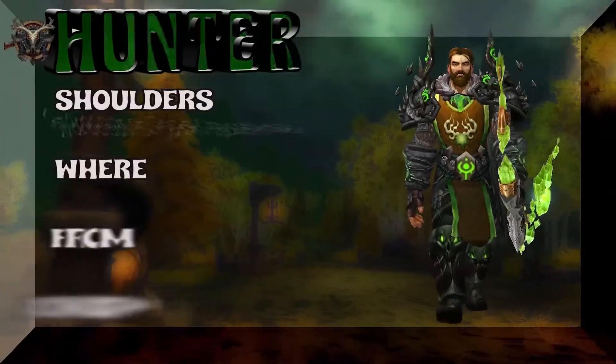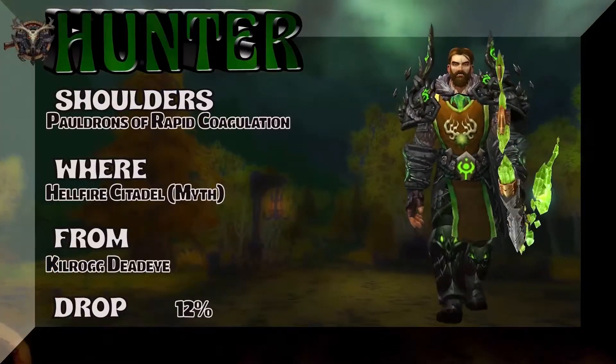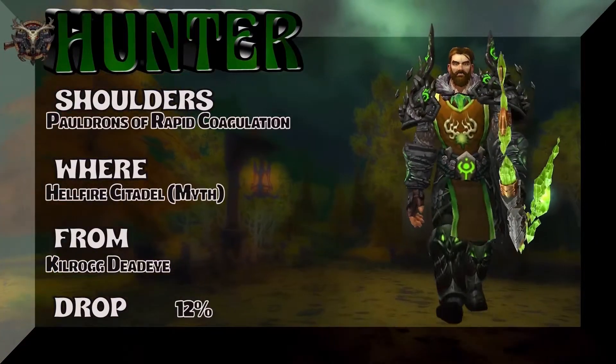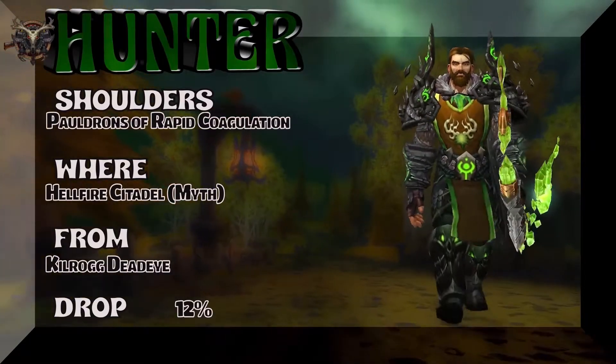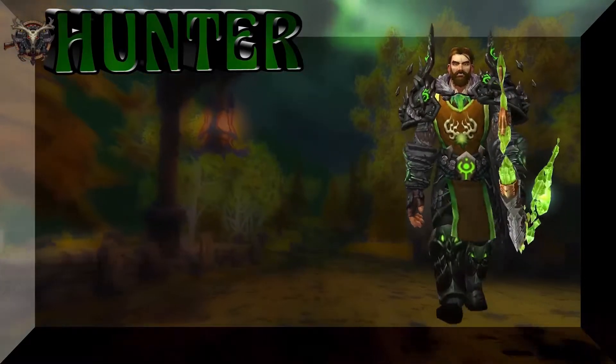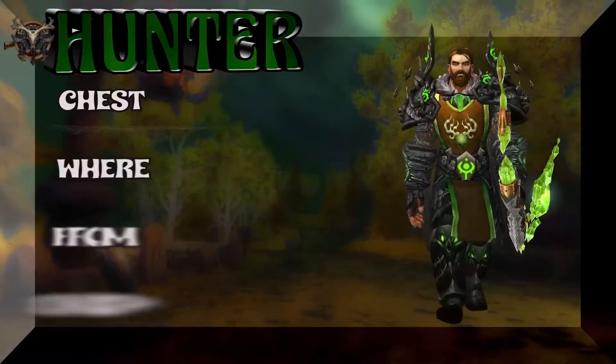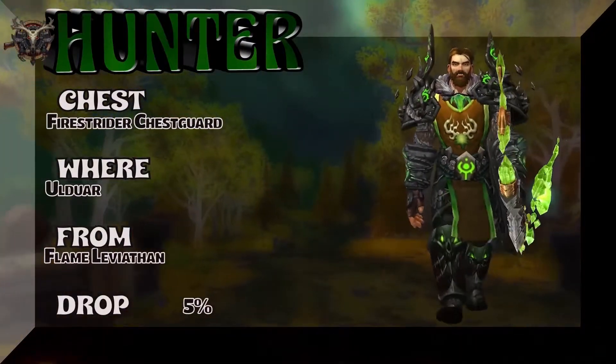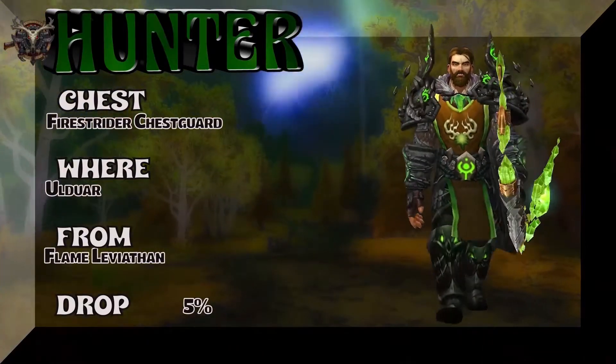Starting off with the shoulders, we're going to bring you to Hellfire Mythic. Killrock Deadeye is the boss, 12% on the drop rate — a very good drop rate, especially for mythic. Moving on, you can't really see the chest behind the tabard, but if you really want to be precise you can head over to Old War.